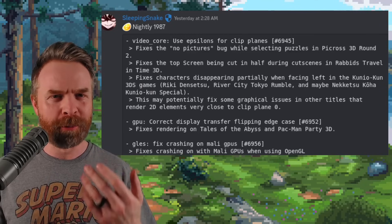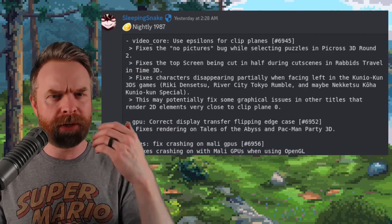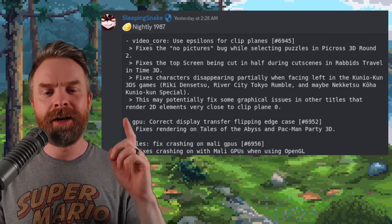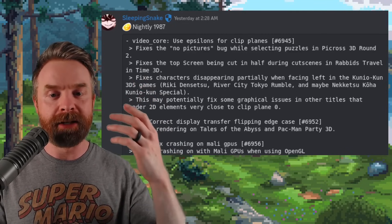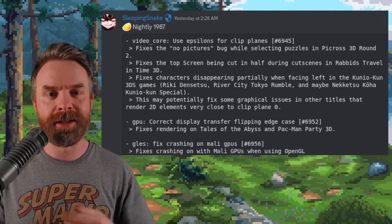Interestingly enough, there's a brand new Citra nightly release, version 1987, and we've got a whole bunch of bug fixes, including one for Mali GPUs — it fixes crashing with Mali GPUs when using OpenGL. And there's a fix for the top screen being cut in half during cutscenes in Rabbids Travel in Time 3D, and more.